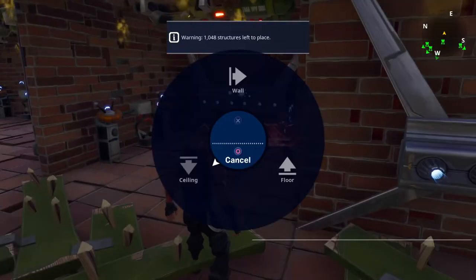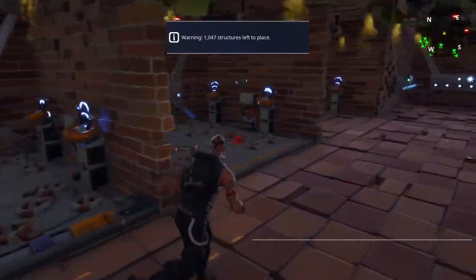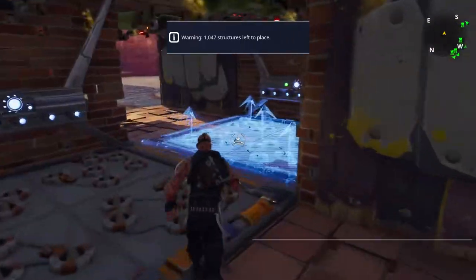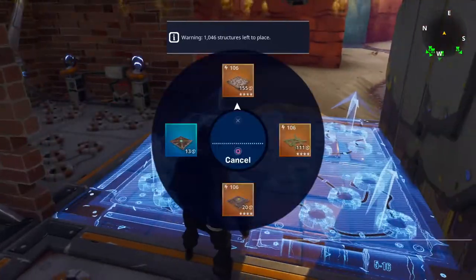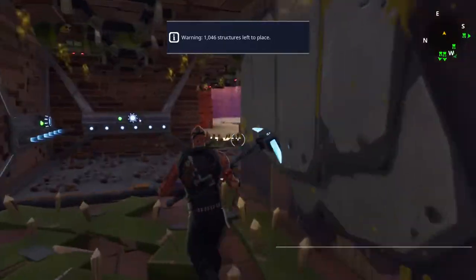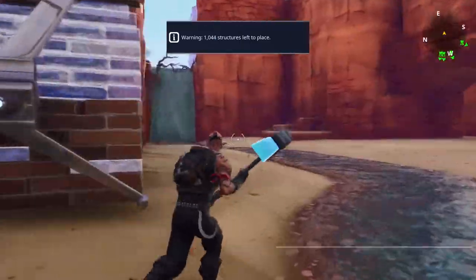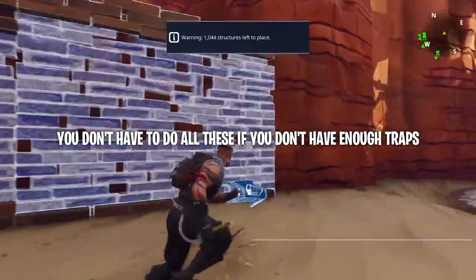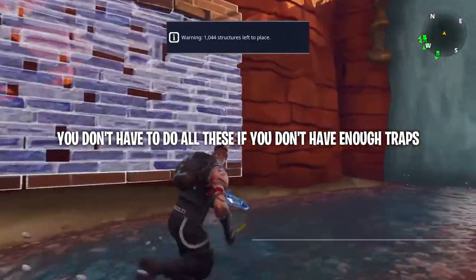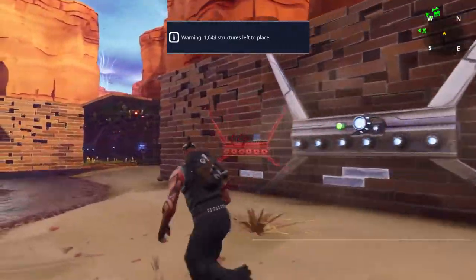Then we've got retractable floor spikes to put down, and then wooden floor spikes for the launchers. And then that's it for there.